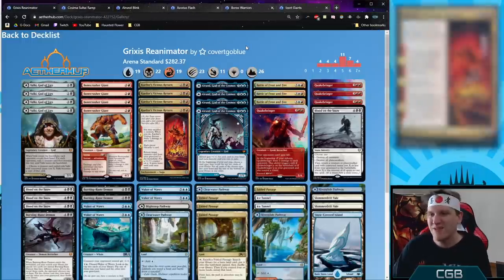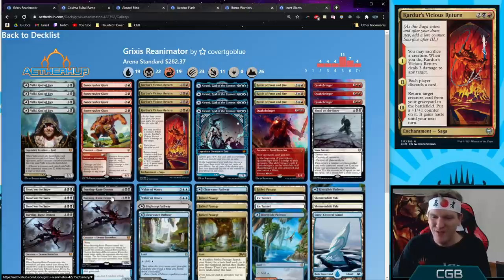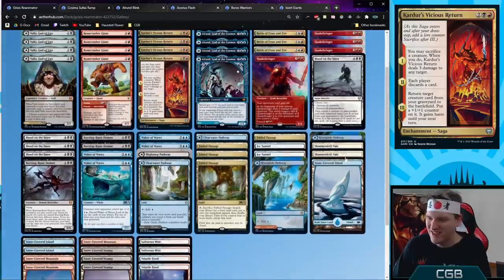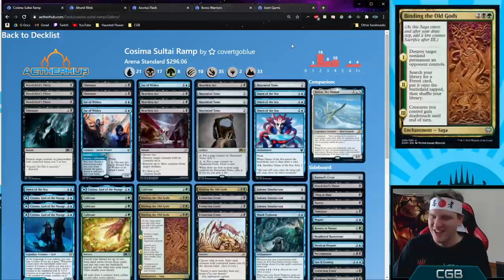Grixis Reanimator — Valki, God of Lies, Cauldron's Gift, Vicious Offering and a whole bunch of other legendary stuff including Quake Bringer which is great in the graveyard. Blood on the Snow also brings things out of the graveyard. Uses a lot of new cards, is very expensive, fills the yard and brings back all kinds of big monsters. It's a snow deck so it runs the weird lands.